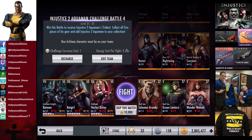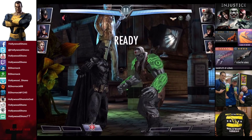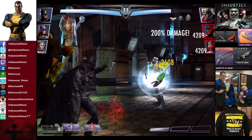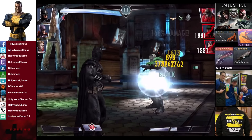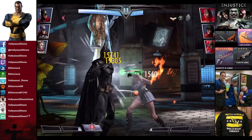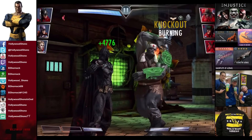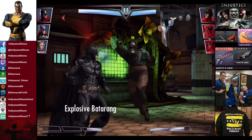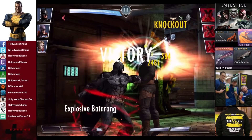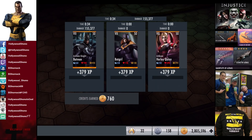In the seventh matchup we have Red Sun Solomon Grundy, Red Sun Green Lantern, and Red Sun Wonder Woman. Skill to match is 10,000 credits. Solomon Grundy cannot be crit — 8,419 on a Batarang, still ridiculous. Solomon Grundy barely survives, Wonder Woman is in and gets wiped out. Solomon Grundy is back, Green Lantern takes the Explosive Batarang and gets destroyed. We actually healed up most of the damage with the Lexcorp Gauntlets for the victory in the seventh fight. 379 XP, 760 credits.